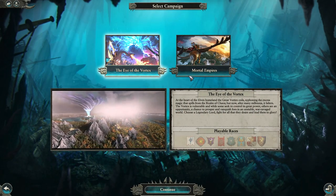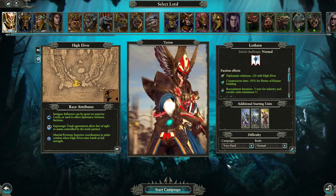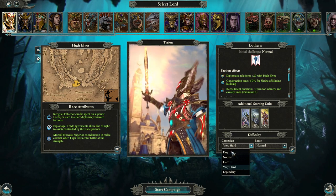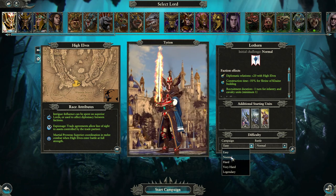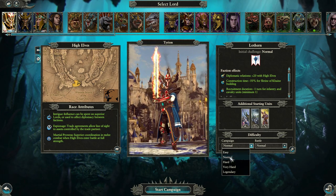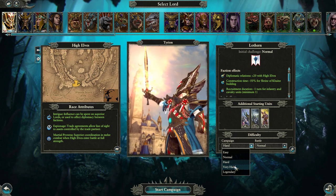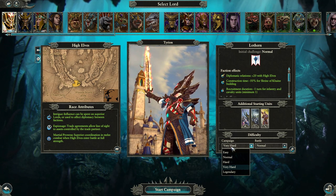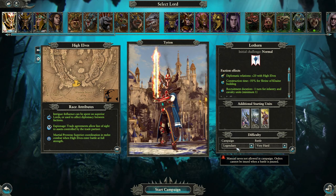Most video games will give you an indicator of what happens when you change the difficulty. In Total War Warhammer 2, almost all of these changes are hidden from the player. In this video, I'll help you understand what changes between each difficulty and what impact it may have on your campaign. Please do remember that some of these things could have changed since I made this video. If something changes, I'll try and remember to update the description. Let's get into it.